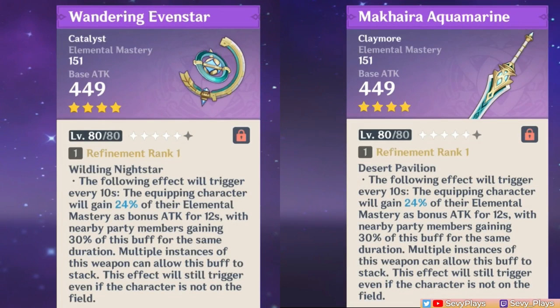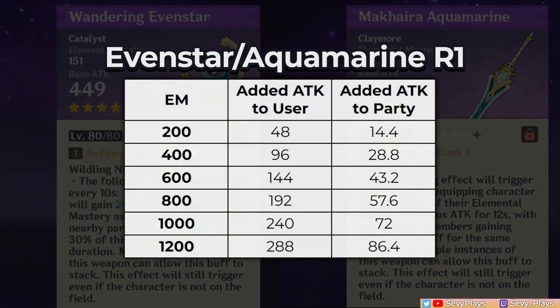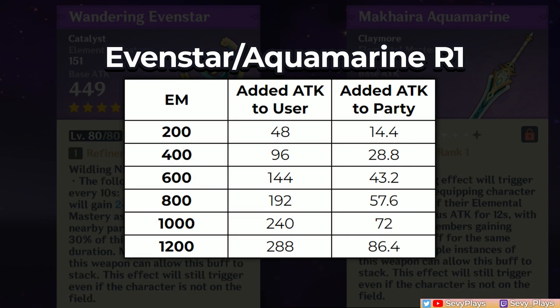Now moving on to the Wandering Evenstar, the Catalyst version, and the Makaira Aquamarine, the Claymore version of this series. Both are identical in stats and passive effect, but instead of buffing ER based on the user's EM, they buff the attack stat of the user and party members. At R1, each refinement gives a 25% increase to how much attack is buffed, and at R5 it doubles the value. These complement units that can make use of both the EM and attack stats, and who are also comped with attack-scaling party members. The attack it gives teammates isn't really impressive at R1, but with high refinements it gets a bit more impressive for increasing your team's overall damage output — though that's going into whale or extreme luck territory.